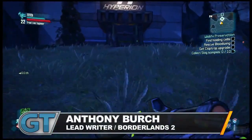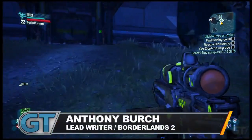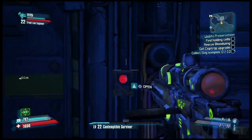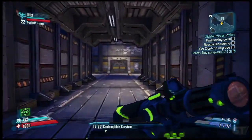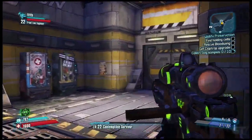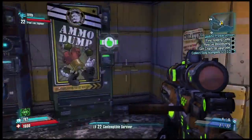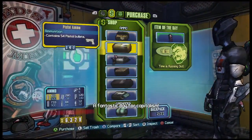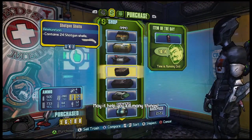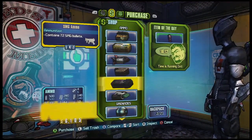Now we're heading into the holding cells, looking for Bloodwing. You can see all of our neat Hyperion art — they're a much more metallic, shiny presence than what you're probably used to seeing on Pandora. You're used to seeing a lot of rustic, kidmash kind of stuff. Hyperion is trying to bring civilization to the frontier, which actually means just murdering everybody who disagrees with them, but putting up really shiny buildings so they hope nobody notices.